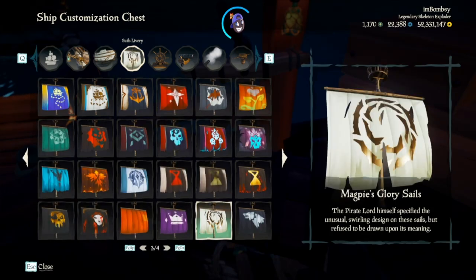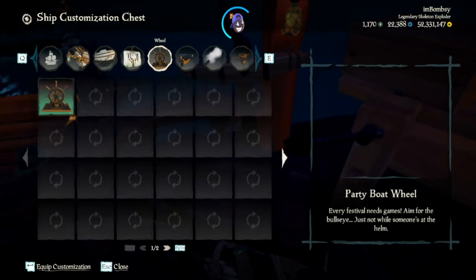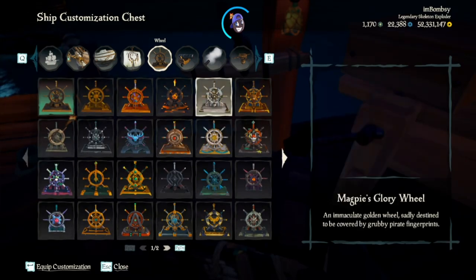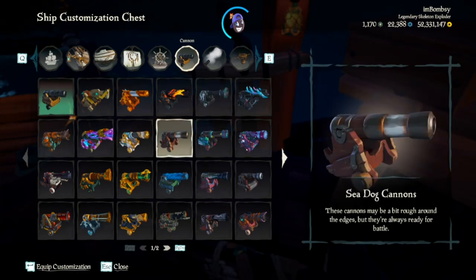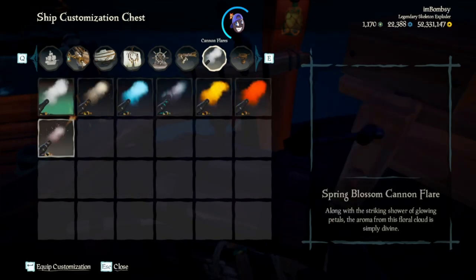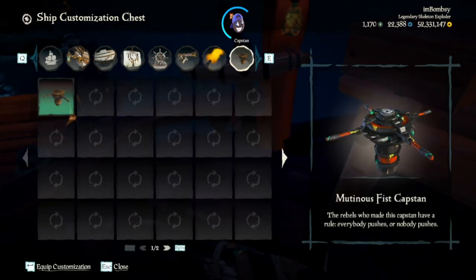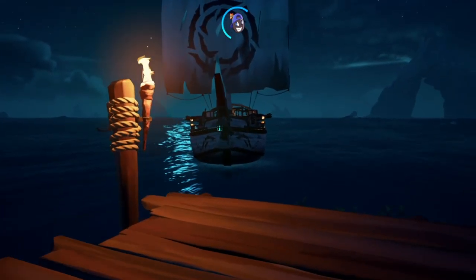Here are the new Magpie Glory sails — it's basically the opposite version of the Ghost, which is black and green. This one is white and gold, so whatever your preference is, they're both pretty good. There is no cannon flare for it but we'll put one on anyway just for the heck of it.